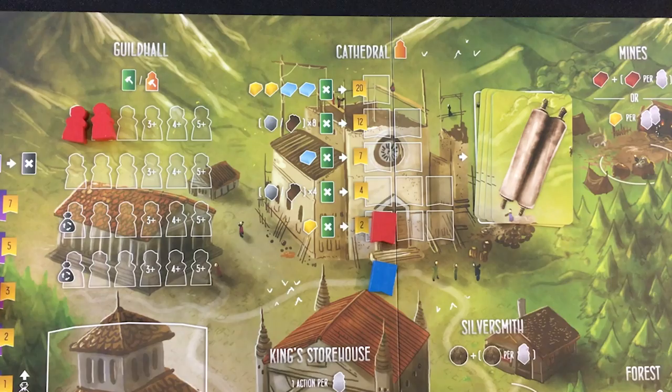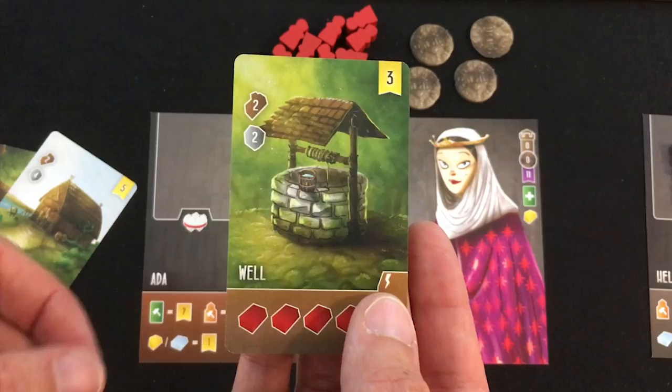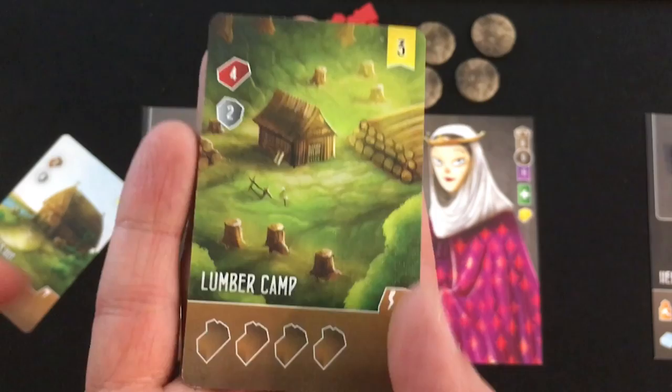I've got some building to do. I'm going to build a humble well — two wood, two stone, three points. I immediately get four clay from the well. That just so happens to be the exact resource I need to build the lumber camp — it's like I planned this.